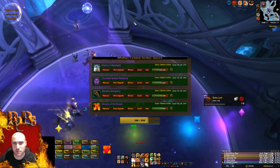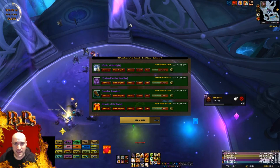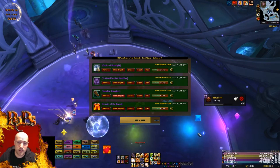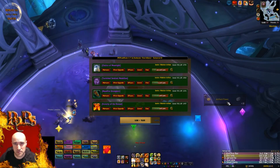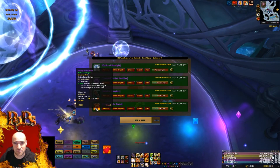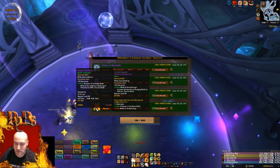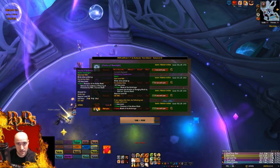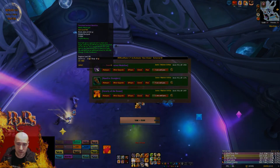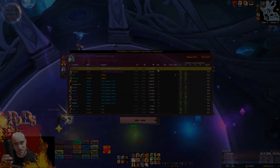Be smart with resource management. I'll do a video soon about my specific Ret Paladin UI to help if you're struggling. Really it's quite simple — I just track my Holy Power, Avenging Wrath, and my Judgment buff on the boss. That's all I'm tracking. Anyway, I wish you all the best — stay tuned for future videos, good luck on your kills and loot. Catch you later, have a good one!